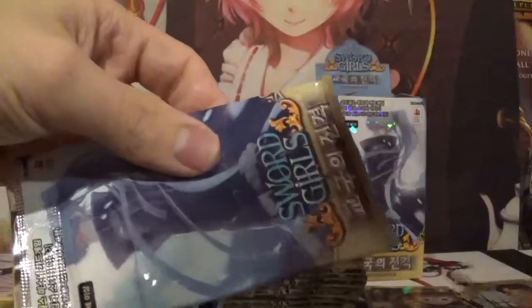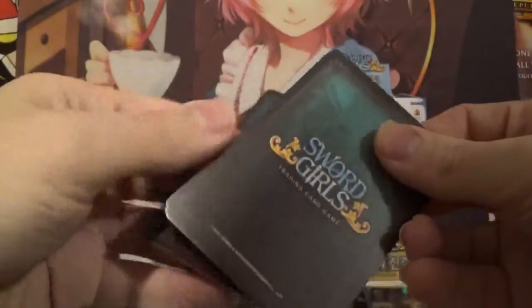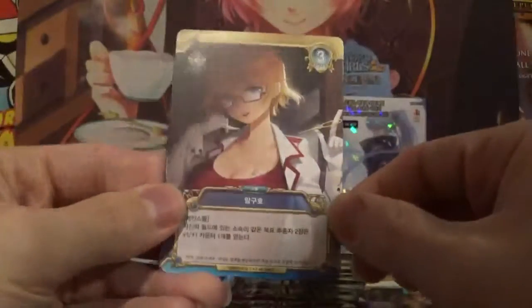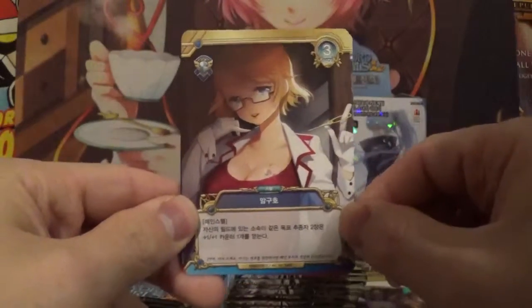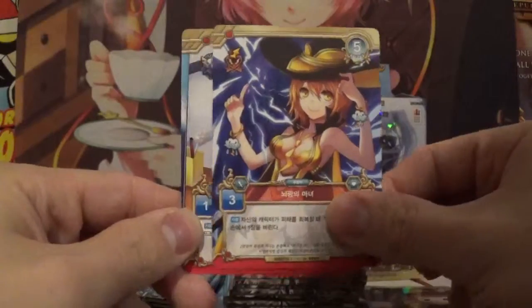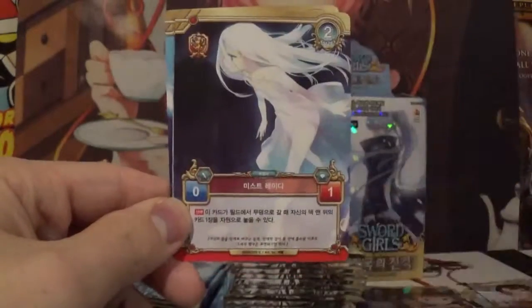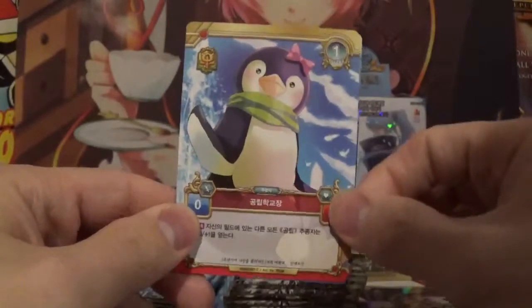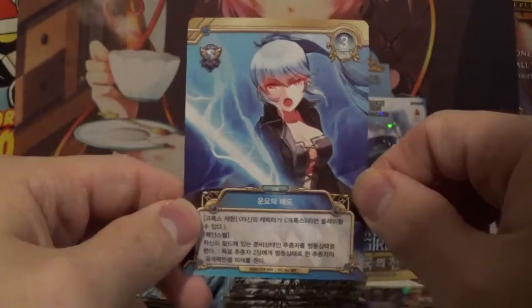Hoping to get some really good triple rares here. Looks like she is ready to teach you a lesson, because she has the key that's probably keeping you locked up. The Lightning Witch — probably one of my favorite commons of the set. Daydreaming in class. Snow Fairy. The Epic Penguin. And a very nice triple rare of a Lightning Blade — very cool, really like that.